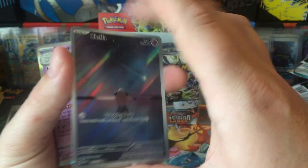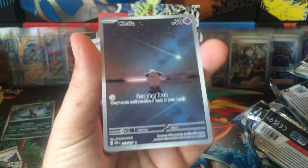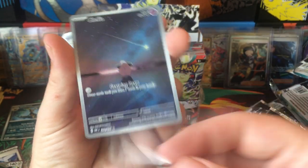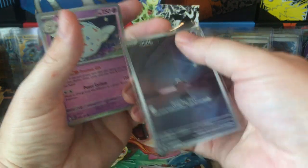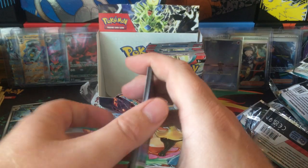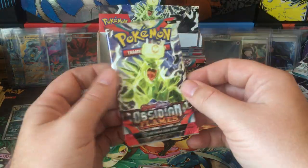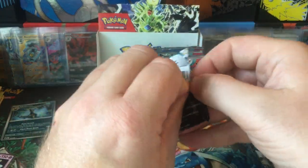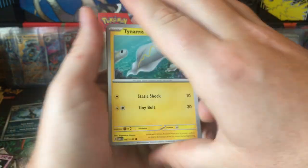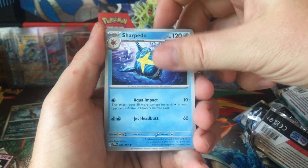And Togekiss Hollow — that's very, very nice looking. And another Togekiss Hollow, as I said. I mean, there are a lot of hits in this booster box. Like, a lot of hits. If we get more hits I'll be like, wow, this is insane.